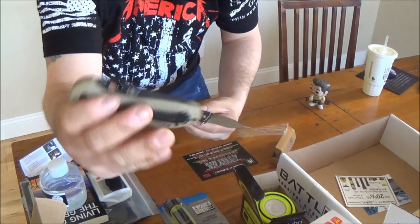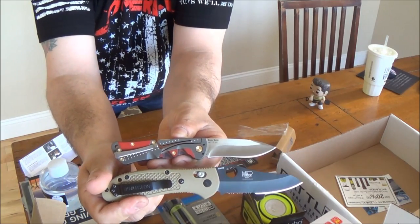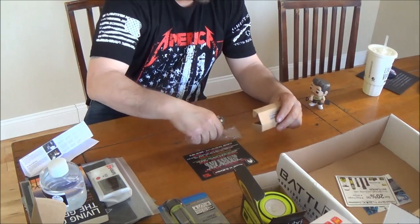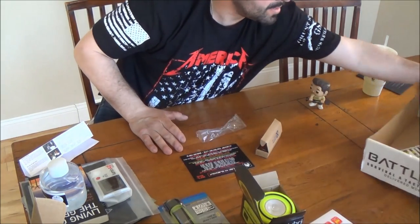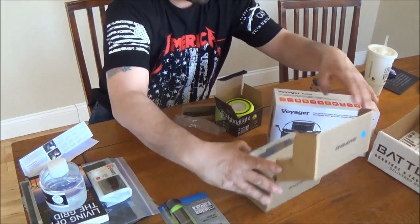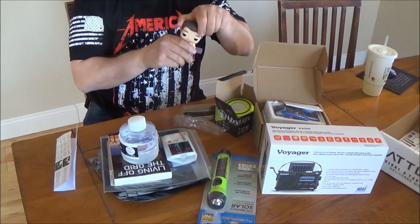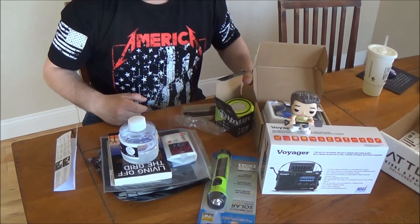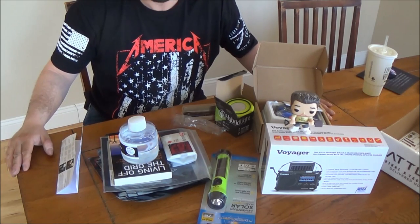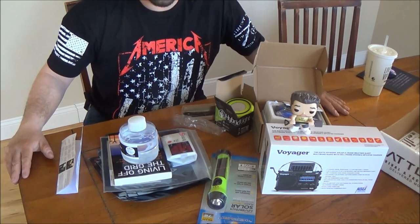Just to compare it in size, this is my new Griptilian that I just got — the full-size Griptilian — so it gives you an idea of the size. So there it is. This is their grid-down package. I'm actually liking it because there are two things in here I was actually going to buy — both radios — plus some extra stuff. Anyway, here you go guys, this is the April Battle Box, Mission 14, the Blackout Edition. Hope you guys enjoyed the video. Alright guys, I'll talk to you later.